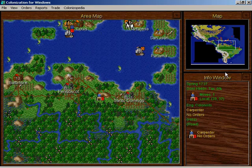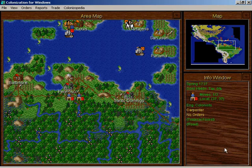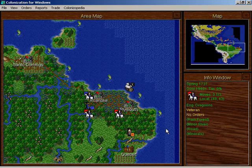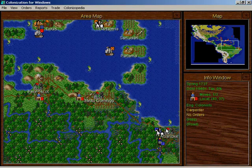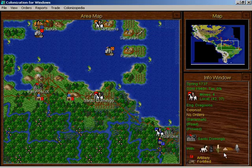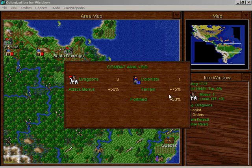The French have gotta go. I'll send the dragoons over there. I'm gonna have two carpenters here on the road. This tile right here was supposed to be a road but I never got around to doing it. I just wanted to check on the Frenchmen. There are just carpenters boiling out of Santo Domingo at the moment. I've got a dragoon here and I think I can do without him. 75 plus 50% — that's 1.75, and then another 50%... I don't know if these percentages are added one after the other or together. I really wish the game would just tell me what the figures are.